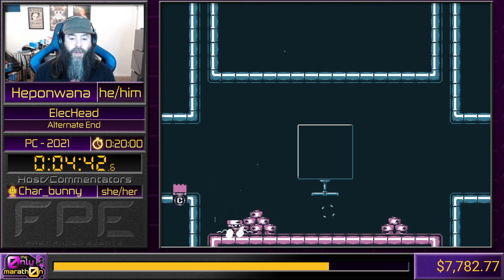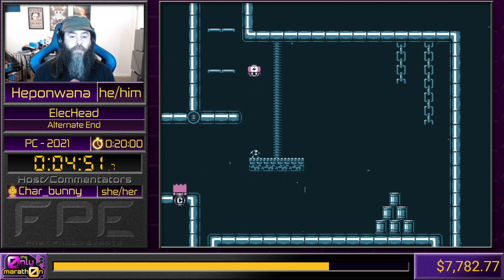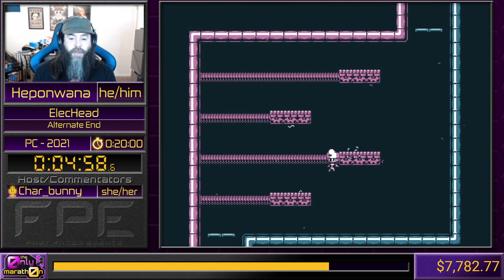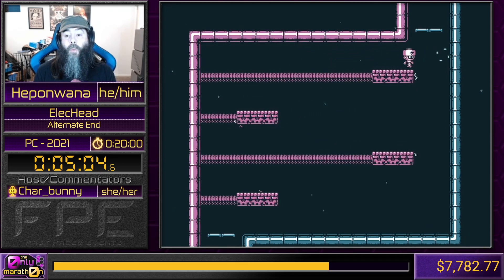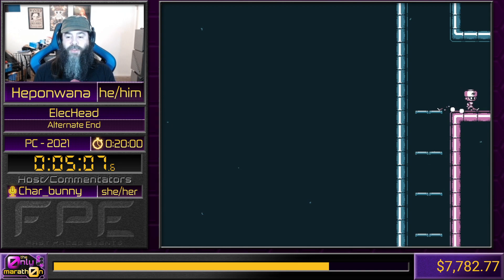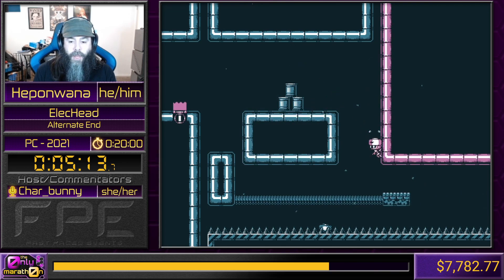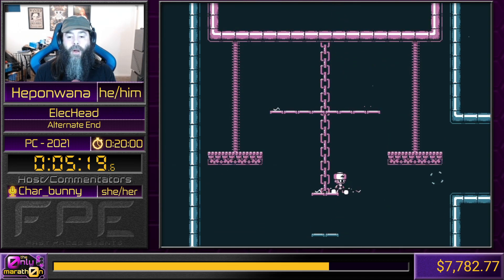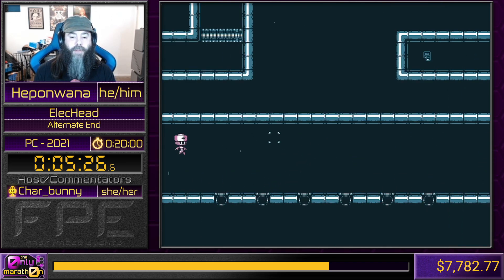We are now entering area three. Area three introduces some cool little clips, like right there you could throw your head through there - speedrun strat - instead of trying to lower that platform the traditional way. Big thing in this game is it is all about trying to manage your electricity while also making sure you keep your head. That's the thing we all want to do in life - keep our head about us. So right here we are going to go on this platform, hit that right wall, jump all the way up. Once the platform goes down, throw your head, and you're actually going to skip a little bit of a puzzle.